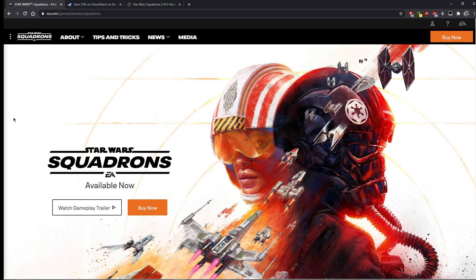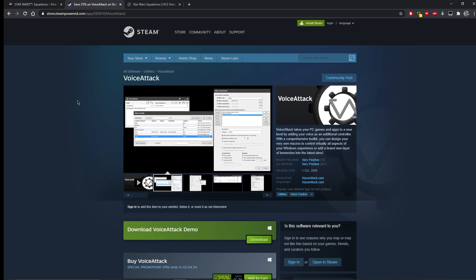The developers themselves talked about this before the game was even released - they mentioned voice attack and voice commands and said how cool it was, so I kind of expected it to be built into the game or for them to give us a voice attack profile. But that didn't happen. To do this, it's going to take a little bit of effort, a little bit of time, and a little bit of money - we do need to get some software.